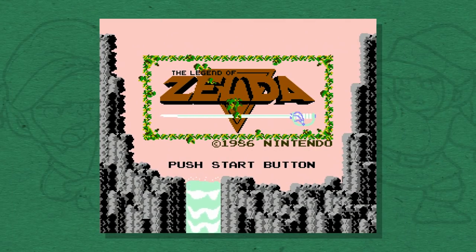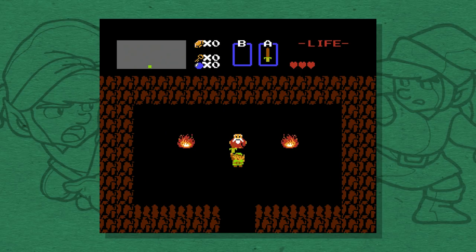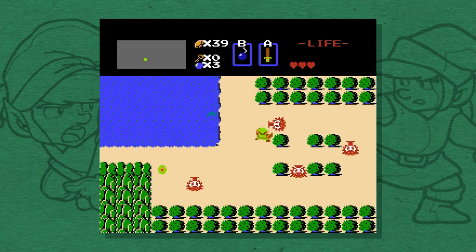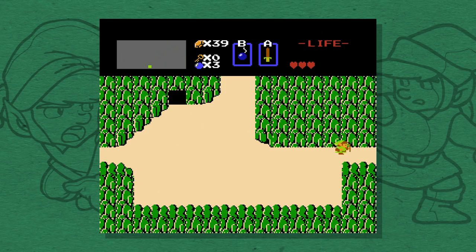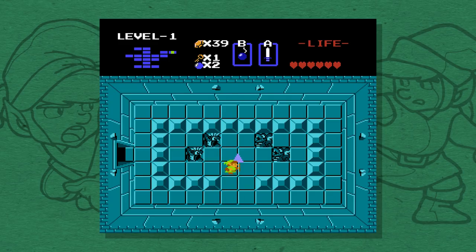So let's start with The Legend of Zelda. This game was made as an attempt to capture designer Shigeru Miyamoto's childhood experiences of exploring the Japanese countryside. So the game is mysterious and surprising. It begs you to simply wander off from the starting screen and explore this strange, sprawling landscape. Oh, and hopefully find eight pieces of the Triforce and save Princess Zelda.